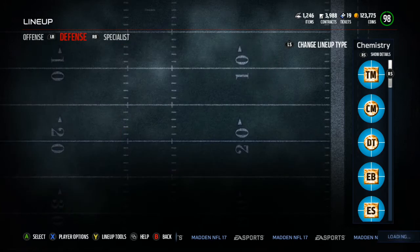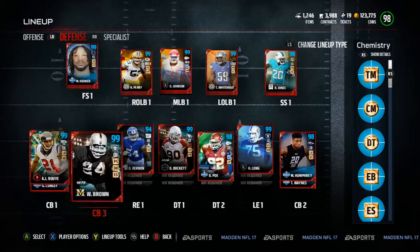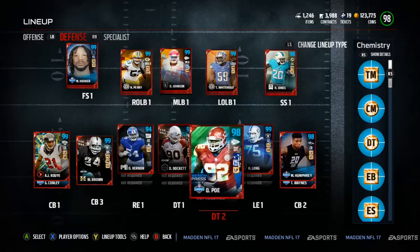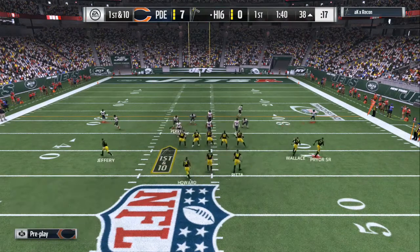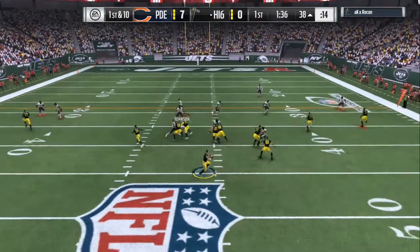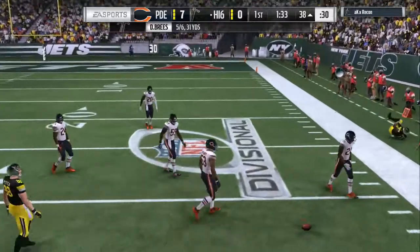On defense we made a few changes also. I'm gonna show y'all the top three defenses that I run — you can spam these. I got Humphrey in the number two, Boye in the number one, and I went and picked up a new free safety who boosted up to a 99 overall. This is the Bengals defensive playbook.